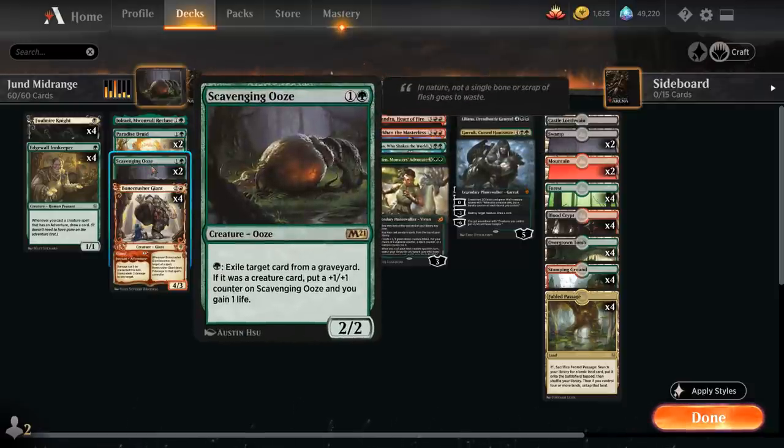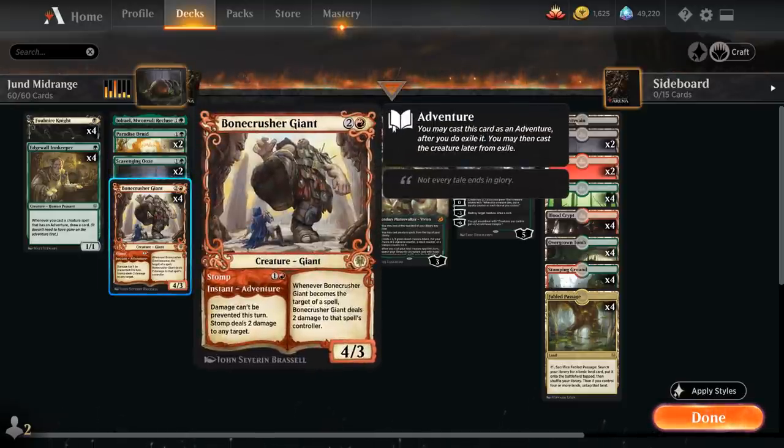We have 2 copies of Scavenging Ooze reprinted in M21 - a 2-mana 2/2 Ooze. For a single green we can exile a target card from a graveyard, and if it was a creature card we put a +1/+1 counter on the Ooze and gain 1 life, giving us main deck graveyard hate. Our deck also has plenty of spot removal to keep feeding the Ooze additional creatures. Then we've got the full playset of Bonecrusher Giant, another adventure creature. We're typically going to use the adventure Stomp first, dealing 2 damage to any target, then we get access to a 3-mana 4/3 that deals damage to the opponent if they try to target it with a spell.